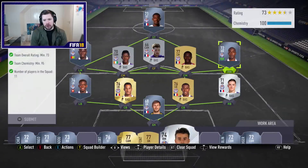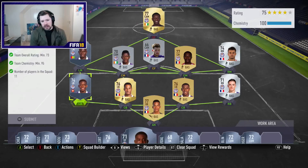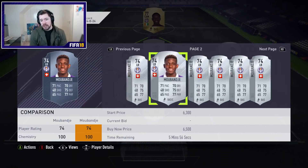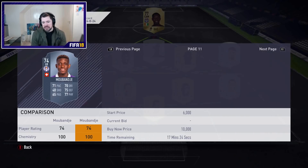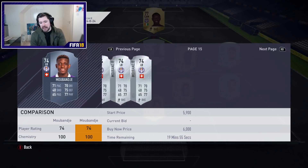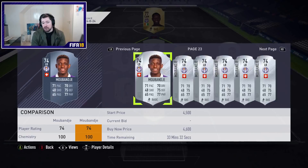Two things are going to happen: if you're selling, I'm going to advise you how to sell; and if you're buying, I'm going to advise you how to buy. If you're selling, don't sell right now. Look at this player — there are pages and pages of him, potentially hundreds on the market. He might be 3k or 2k now. Just wait a day, maybe a day and a half before you start offloading these players.